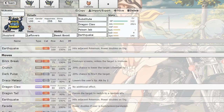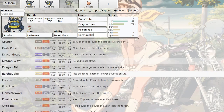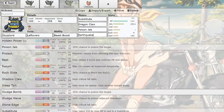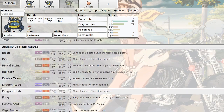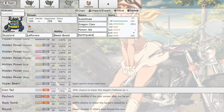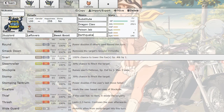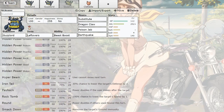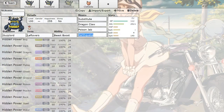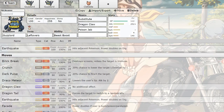Unfortunately he doesn't learn any reliable recovery, which is going to hurt him a lot in the long run. He also doesn't learn any reliable setup moves - I don't think he learns any setup at all. Watch this - does he learn Workup? He learns Stockpile, Swallow, Spit Up - but no, he does not learn those. Wow, that's crazy, holy shit.